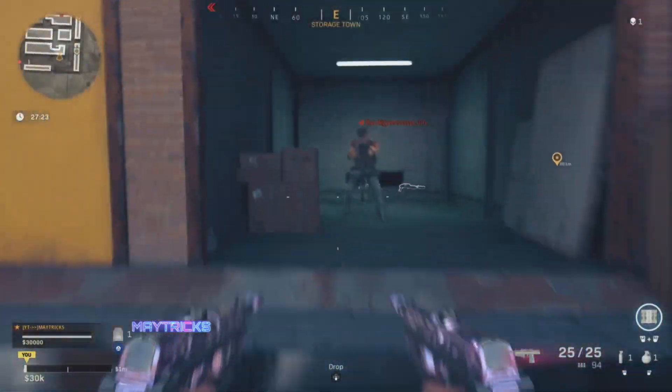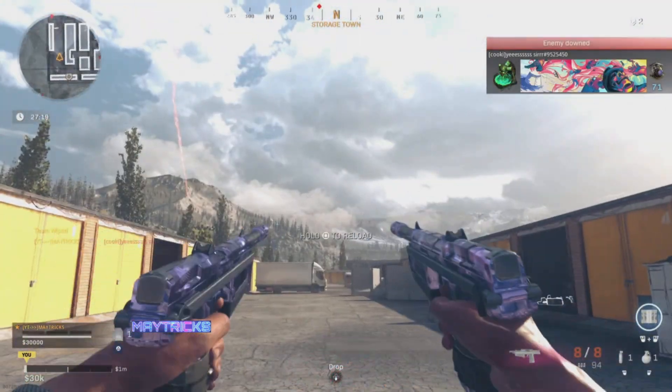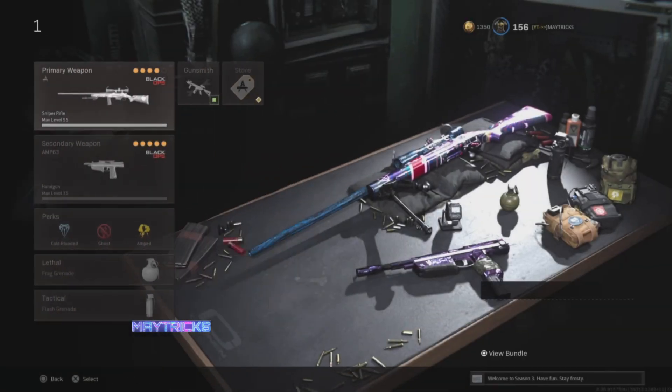Hi everyone, it's Matrix here. I hope you're all having a great day. In today's video I'm going to explain to you how to unlock the A&P-63 pistols the fastest way possible — the new Meta pistols.